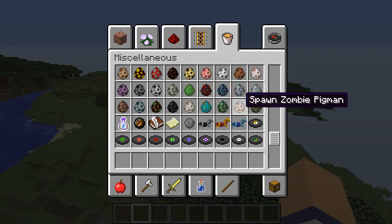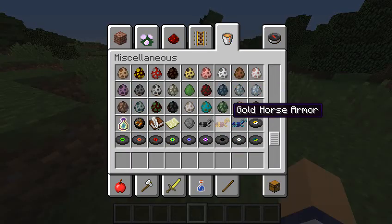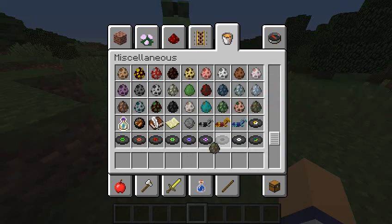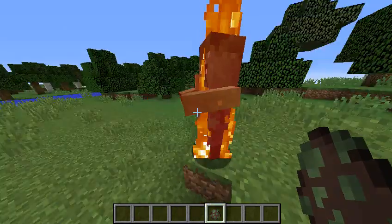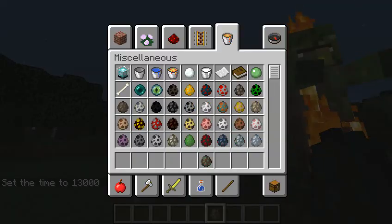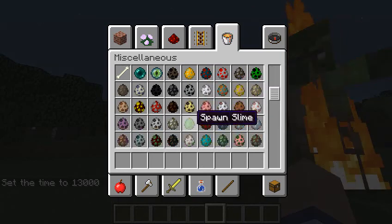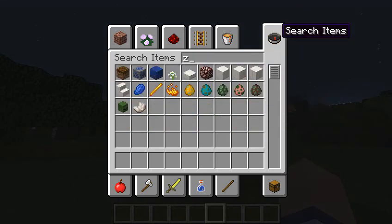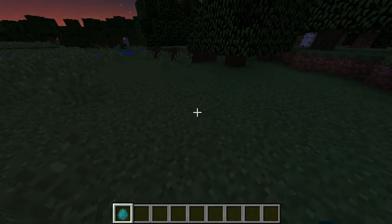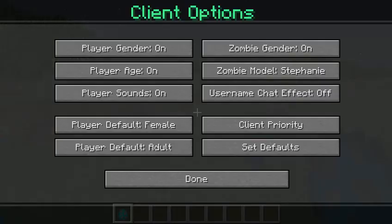Even the mobs have boobs. The zombies — I gotta find the spawn egg. It is the puke green zombie. And if I want them to have breasts I go into settings and find the zombie model and zombie gender option.